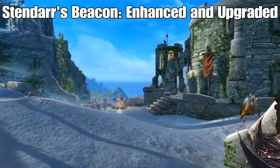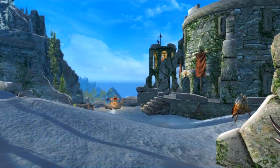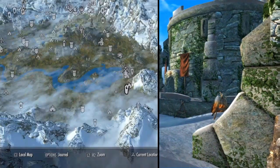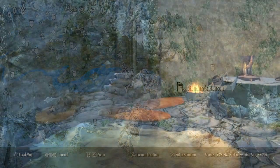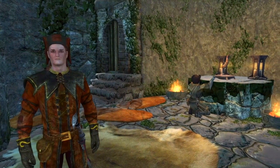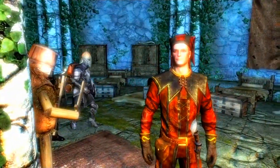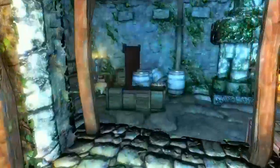The final mod is called Stendars Beacon Enhanced and Upgraded. This is a total overhaul of Stendars Beacon, adding a lot of different player areas and updating the entire thing. This is perfect for people roleplaying as a Vigilant of Stendarr. It's located in the very bottom right corner of the map. Inside, we've got our own little training area, beds, and a lot of nice new stuff.